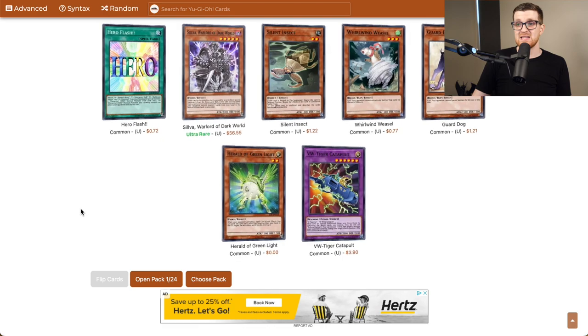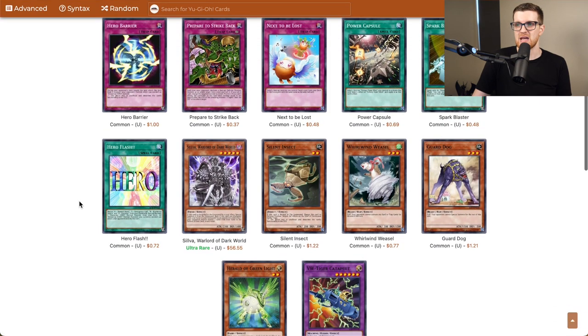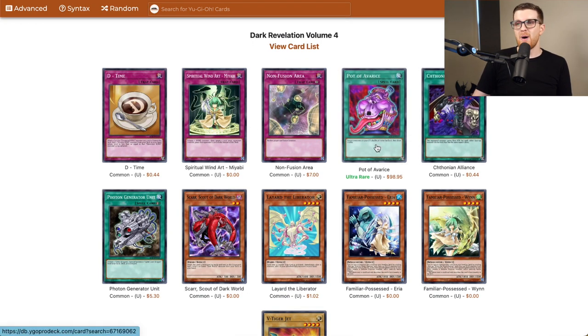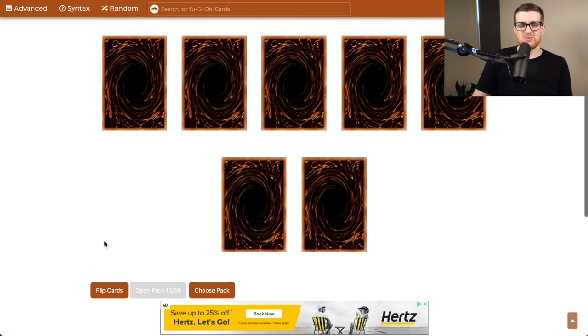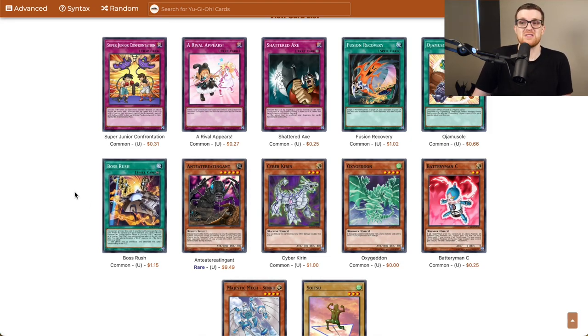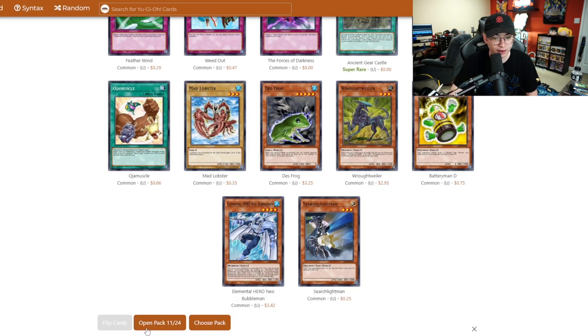I'd love to see a D.D. Assailant — that would be the best case scenario. Funny enough, there's an Ultra Rare Silva. So I guess the Dark Worlds are slightly more on the table than before. It's a super rare and I usually talk about all the holos. We have a playset of Macro Cosmos — but now we have the really expensive one. And we now have another copy of Pot of Avarice in the collection. Pretty sure it's limited, and even then I wouldn't play more copies anyway. We're about halfway through and there hasn't really been much to talk about, aside from the holos — it's just a summation of all the terrible GX sets in one.